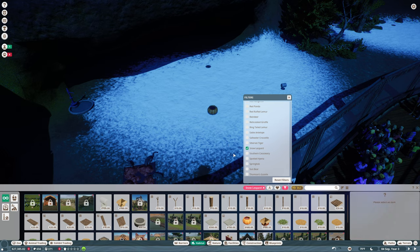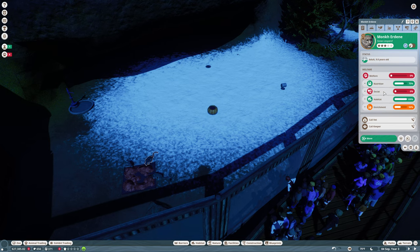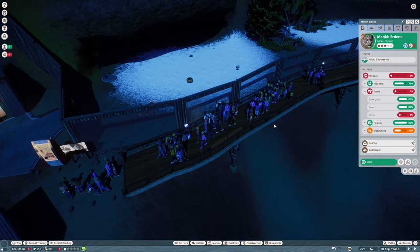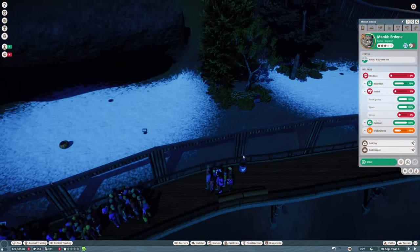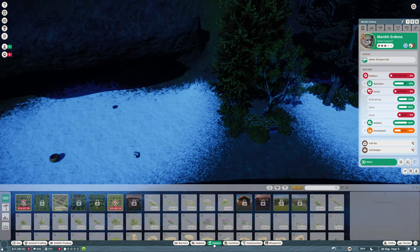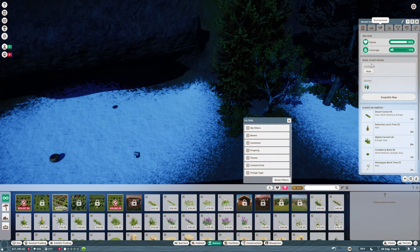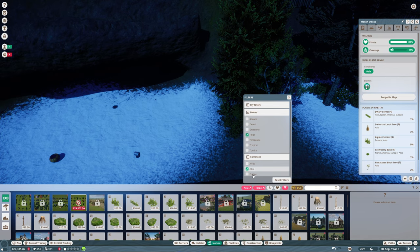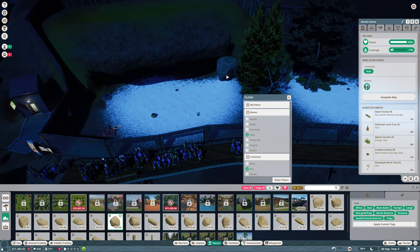They have low social stress and they're trying to hide. They need more space to hide. Let's get some nature in here — what are they from? Asia, taiga. Let's get a few. I wonder if we could get some rocks in here.